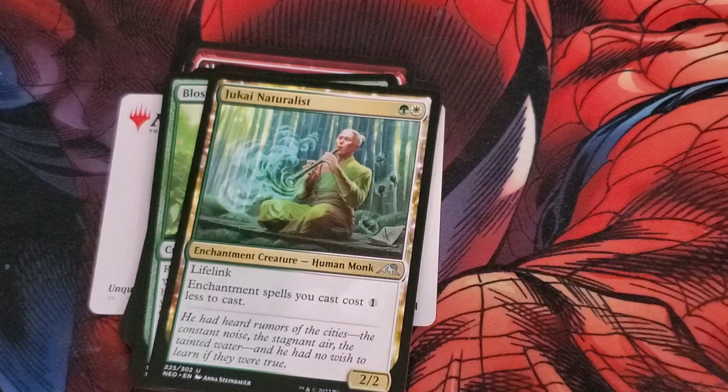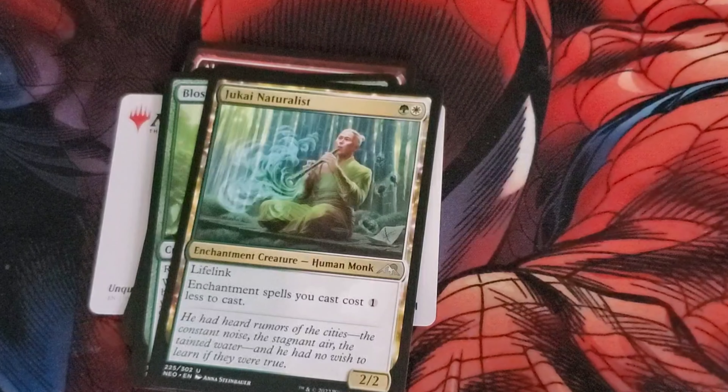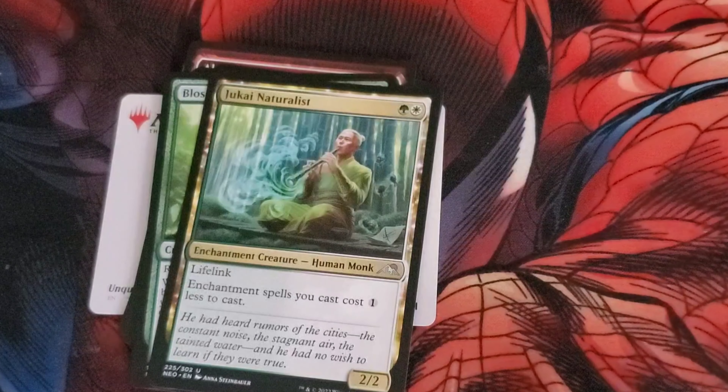And then we have Jukai Naturalist, costs a green and a white, an enchantment creature — a human monk — 2-2 with lifelink. Enchantment spells you cast cost 1 less.